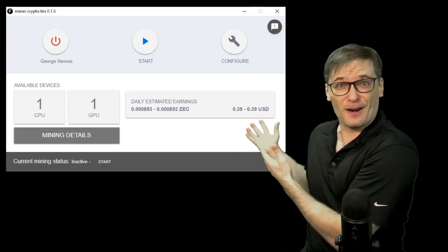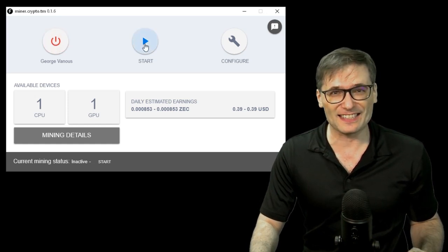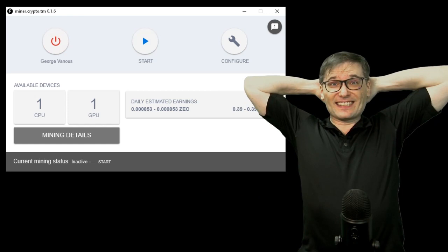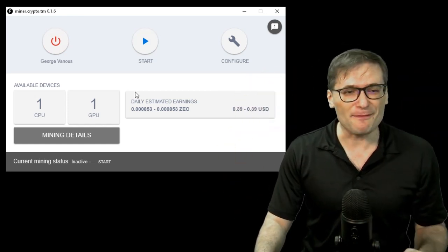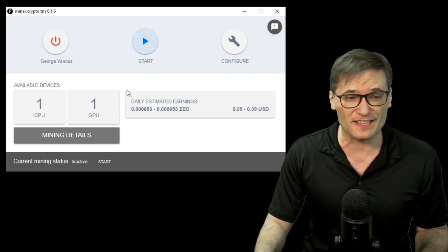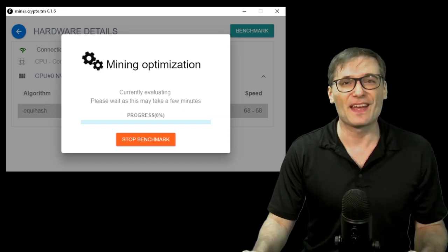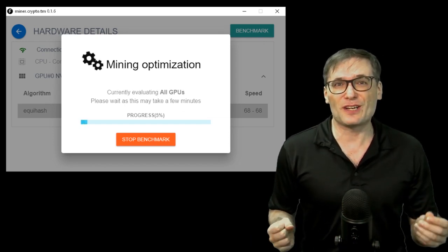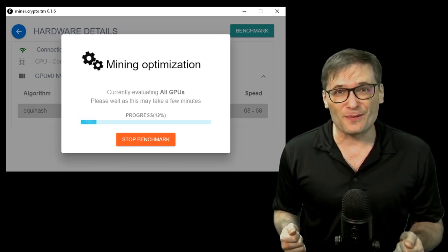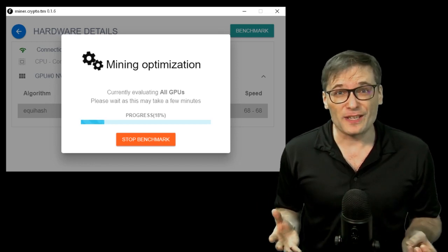Here is our crypto miner software. When you run it, just click sign in and then click start. That's it — then sit back, relax, and let the revenue come in. Note: if you don't see the daily estimated earnings or the start button doesn't work, click Mining Details and then Benchmark. This will optimize the miner to use the correct hashing algorithm specifically for your hardware, and if you don't benchmark, we won't know which one to use.